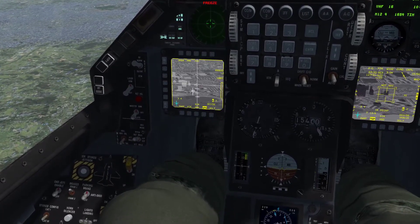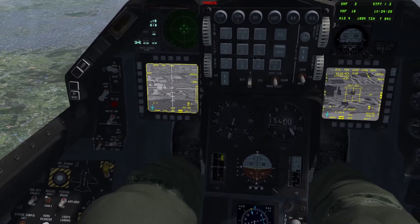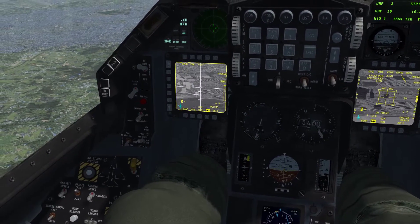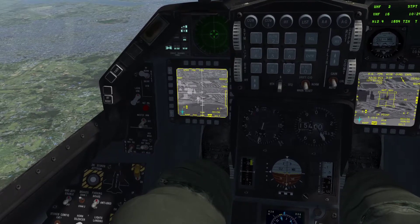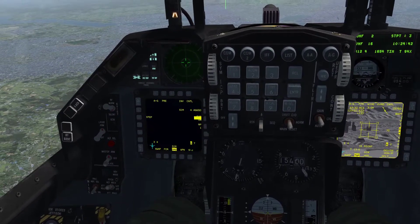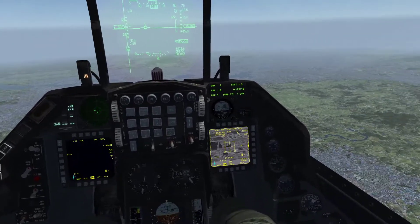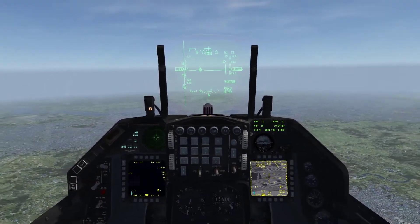Uncage and boresight. And I do want to go back through and make sure I TMS down and cancel all these locks. And there we go — everything's boresighted. Make sure to turn my power off so I can transit and not burn up all my MAV time. And unlock on the TGP. And we're good to go.